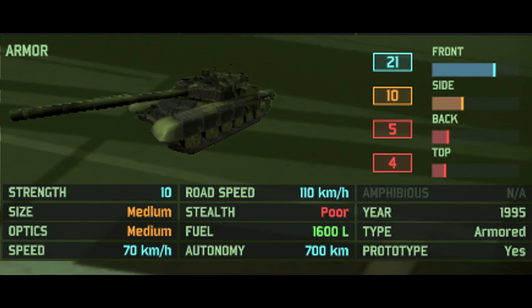Looking at its miscellaneous stats: it has 20 frontal armor, 10 on the side, 5 on the back, and 4 on top. It has medium size, medium optics, a very good off-road speed of 70 kilometers per hour, a nice on-road speed of 110 kilometers per hour, and a very good autonomy of a 700 kilometer range.